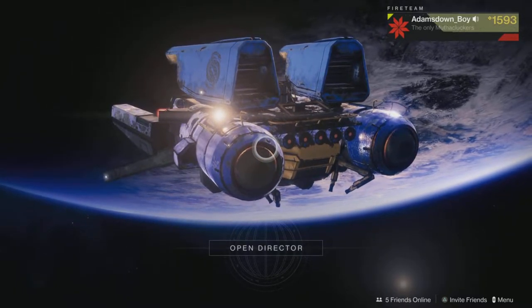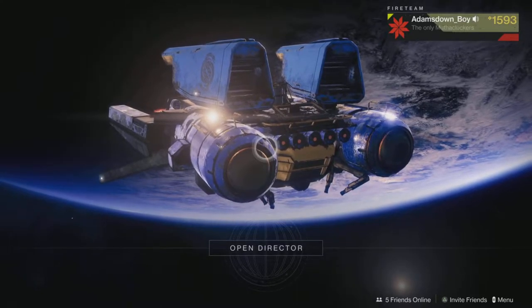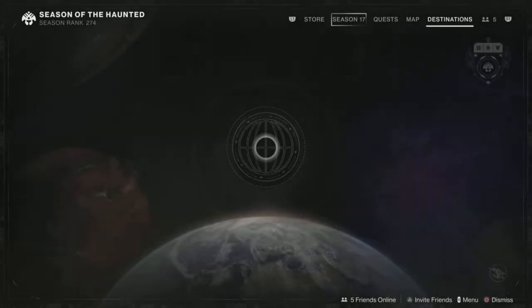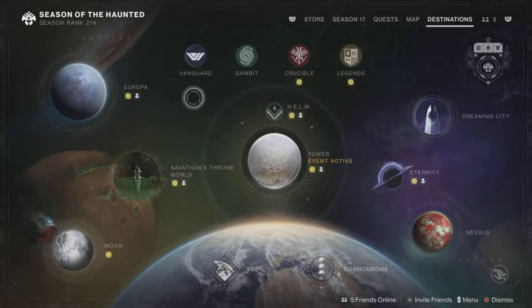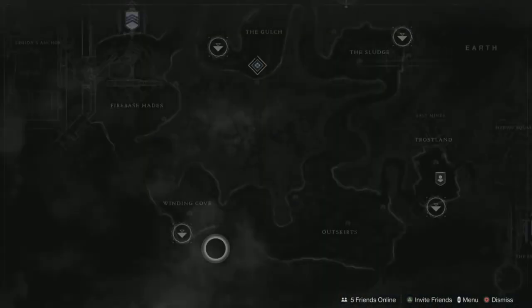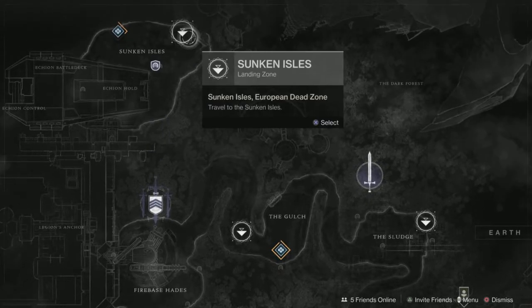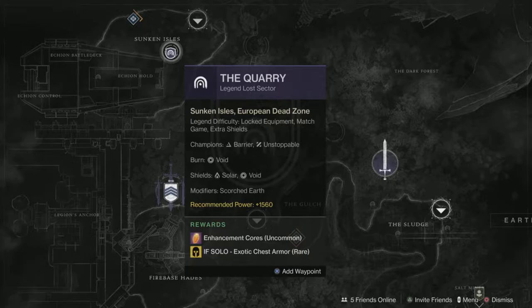Hi, I'm Adam Zamboy and welcome to my video guide for clearing the Quarry Lost Sector. I'm going to be trying for the master flawless version of this. You will see it is down here in the EDZ, top left hand corner in the Sunken Isles, quite close to the spawn point — there is the Quarry.